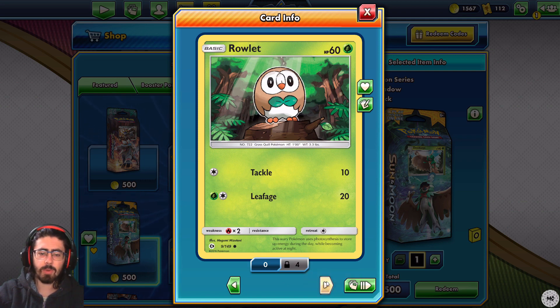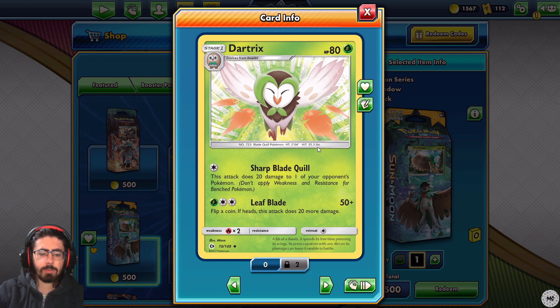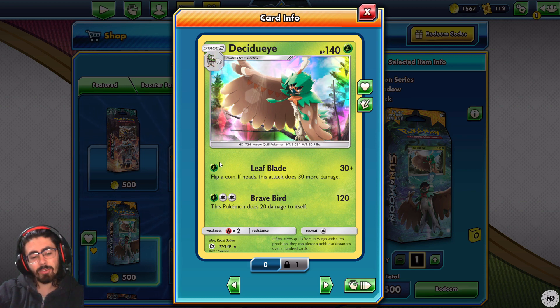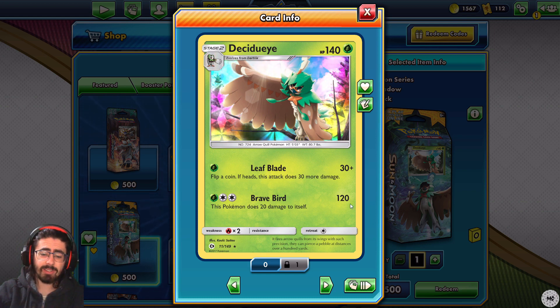Rowlet - standard 10/20 damage. Dartrix at 80 HP - Sharp Blade Quill does 20 damage to one of your opponent's Pokemon, that's always quite nice. Leaf Blade flips a coin for 20 more damage. And Decidueye at 140 HP - flip a coin, if heads does 30 more damage, only one energy which is nice. Brave Bird does 120 but this Pokemon does 20 damage to itself. That damage is very low to be dealing 20 to yourself - if it was 140 I could argue it, but 120 is a bit low.